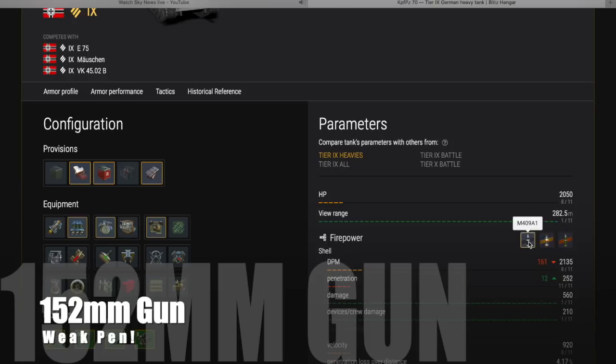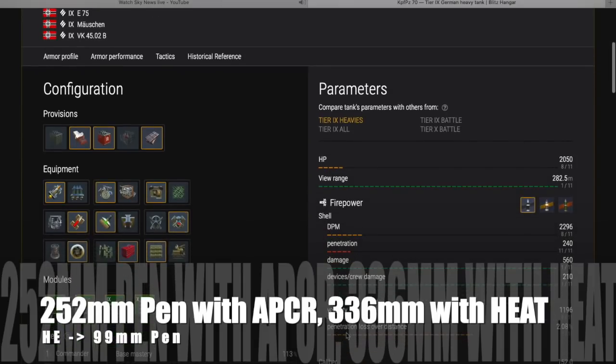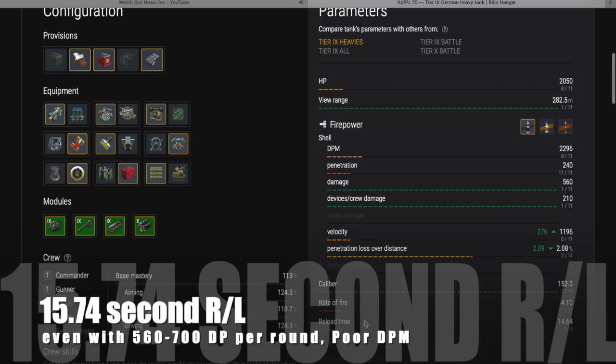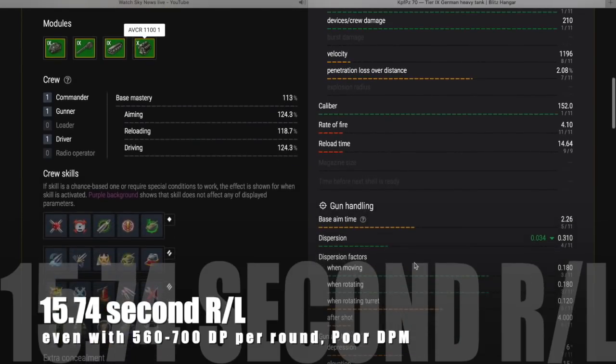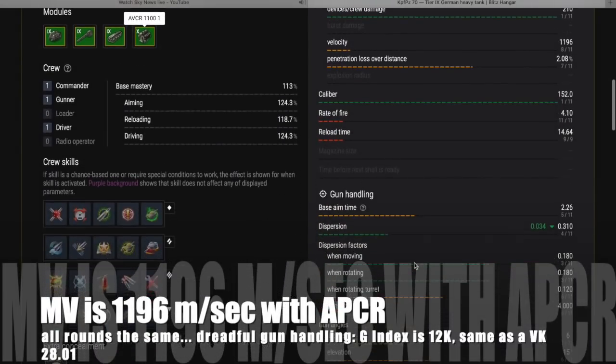It has a 152mm gun, so you'd think: derp gun. But it has weak pen numbers for such a big gun, and this is a massive problem. You get 252mm of pen with APCR as your standard round, 336mm with HEAT, and 99mm with HE, making HE a viable option. But there's a 15.74-second reload — almost as long as the entire K91 magazine — giving really poor DPM even at 560 to 700 damage per round. The pen numbers are even less than the K91's 100mm gun, which makes no sense.